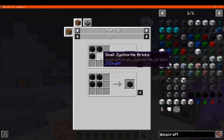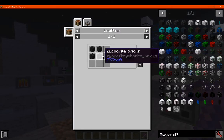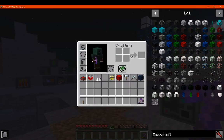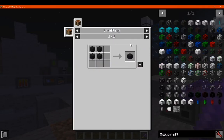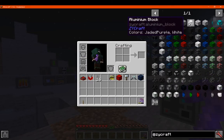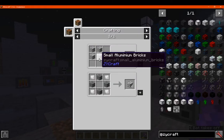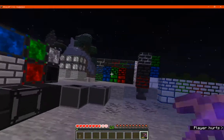You've got zycorite bricks, which you can make from small or regular zycorite — it's probably best to use a stone cutter to go between them. There's also aluminium bricks and regular bricks. You can go back and forth between the storage block, smooth, and zycorite block forms.